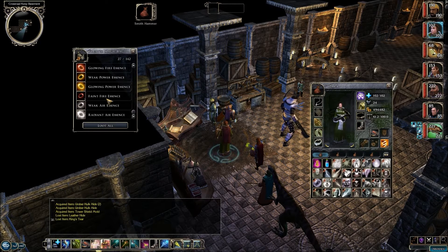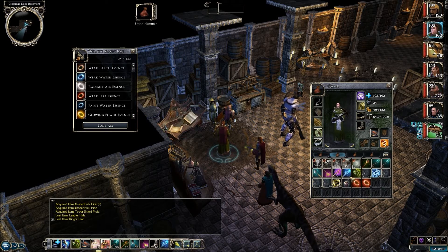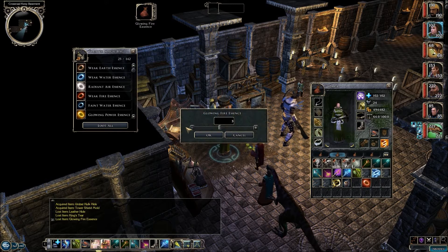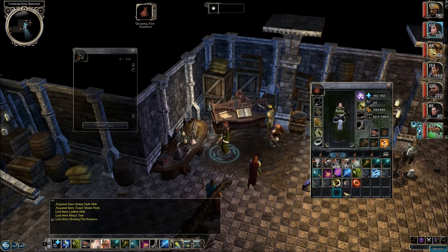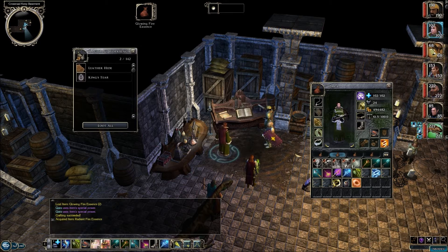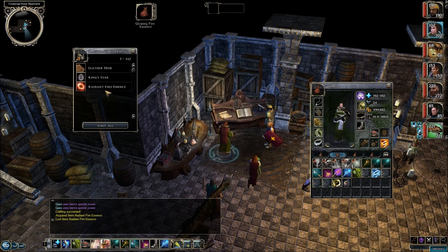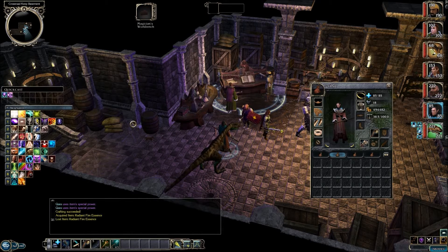So let's make this Belt of Cloud Giant Strength. We put 1 leather hide and a King's Tear in the magician's workbench. We're going to need a radiant fire essence but I don't see one, so we're going to have to make one. Let's get these glowing fire essences and split 2 off. We'll open up the alchemist workbench, put the essences in there, and use the mortar and pestle on the workbench to get the radiant fire essence. Put it back into the magician's workbench.